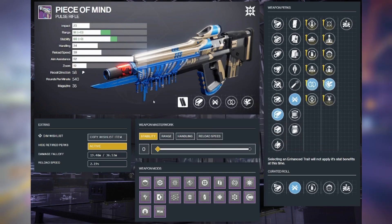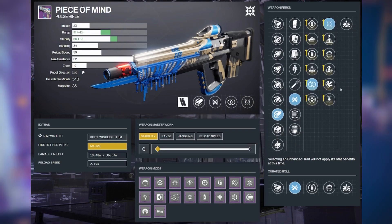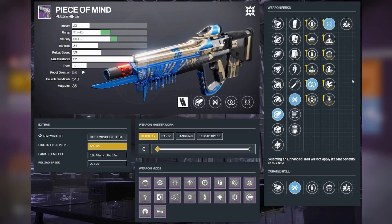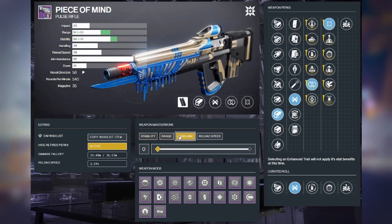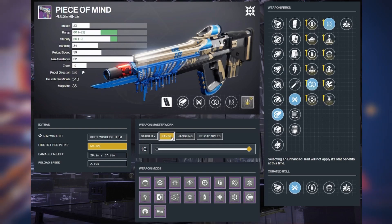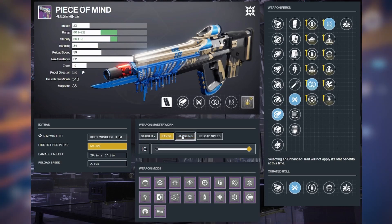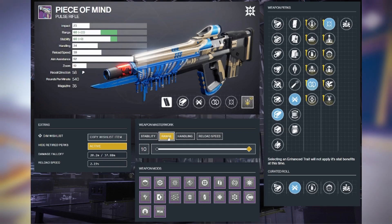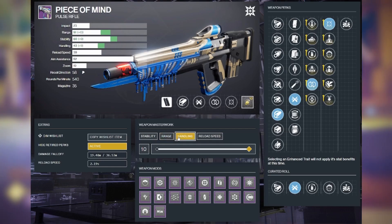My ideal build looks something like this: hammer forge rifling, ricochet, perpetual motion, and vorpal. My secondary build would be to switch out vorpal for moving target, depending on how you play. That doesn't really change the base stats — it just changes what you can proc — but this thing would be an absolute PvP shredder. For masterwork, I would go range or handling — handling probably number one, range number two. Masterworking to a total of 10 in range brings your damage fall-off up to 37.88 meters when ADS'd versus 36.53 meters without a range masterwork — about 1.3 meters of gain, roughly one step in-game. So the range masterwork gain isn't insane compared to a handling masterwork, which makes this easier to use, especially if you get caught off guard and need that quick ADS.